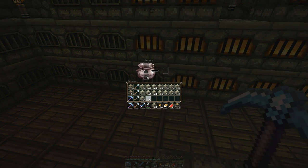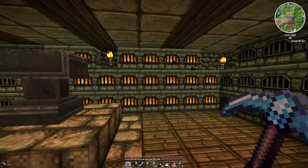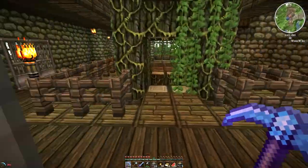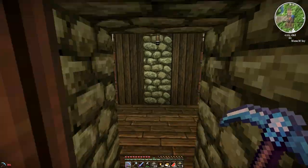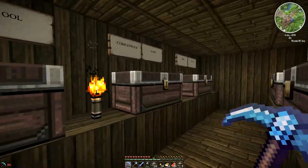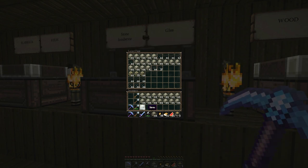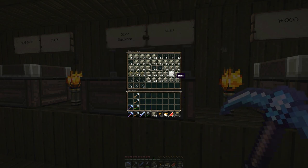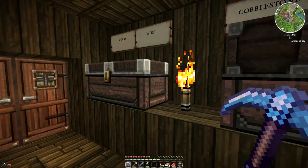We are just setting the forge on fire - it is getting hot up in here. Let's drop off this extra cobblestone. Check how much stone we have - this is crazy. All of this stone is going to become stone bricks, so divide by four is how much we actually have. It just shows you how much we're going to actually need.